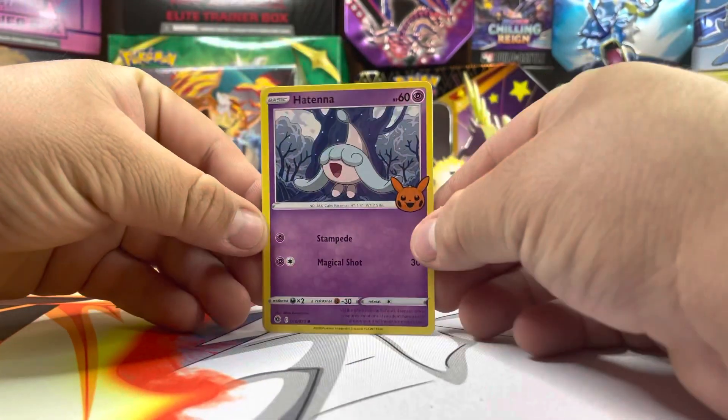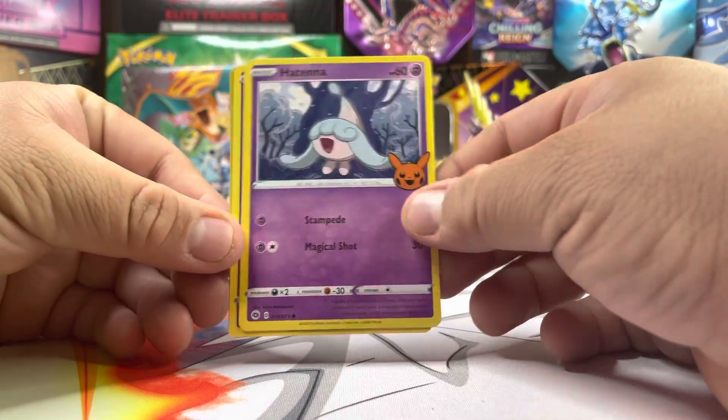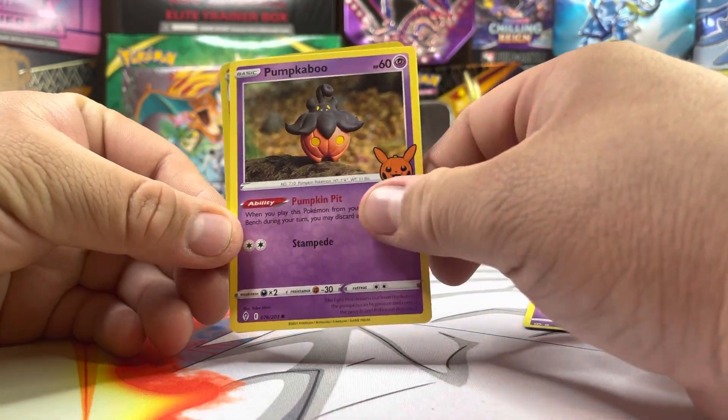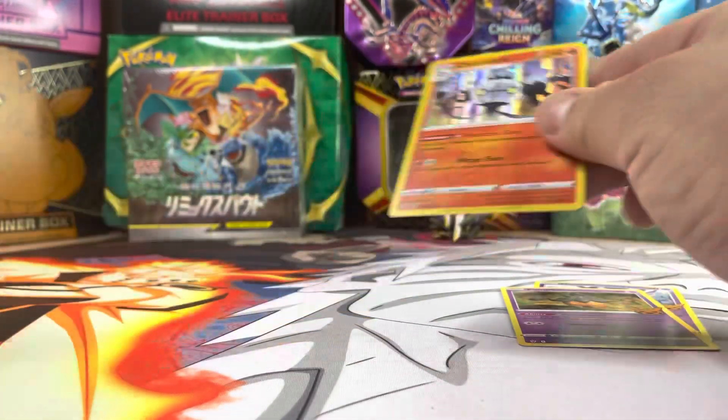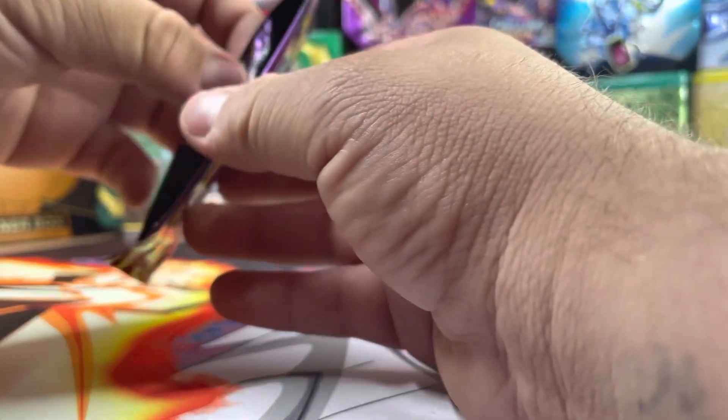Sorry about that. All right, so we got Hatina, we got Punkaboo, we got Chandelure. All right, that was perfect. We'll go to pack number two, sorry for the background noise.